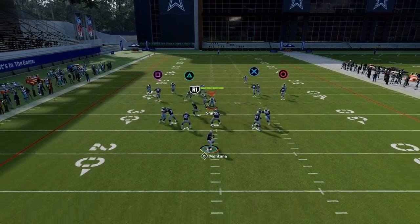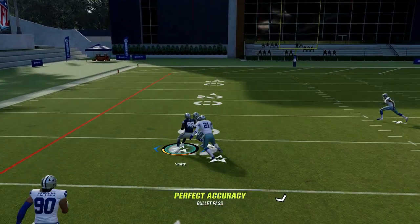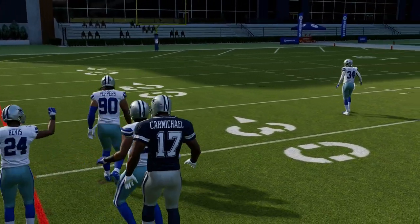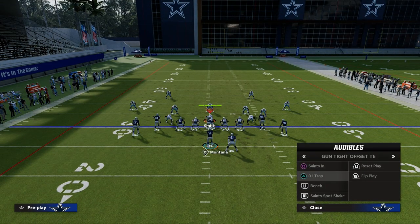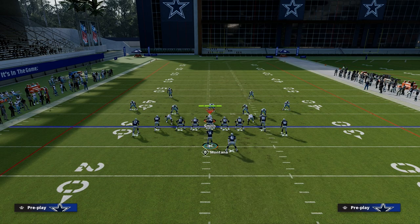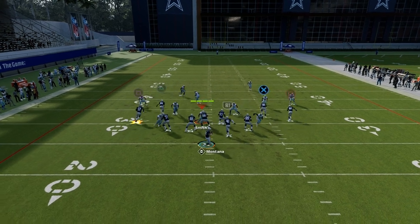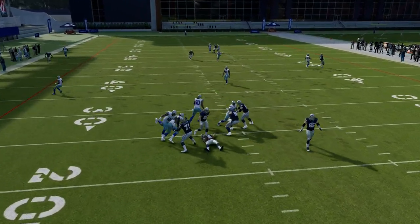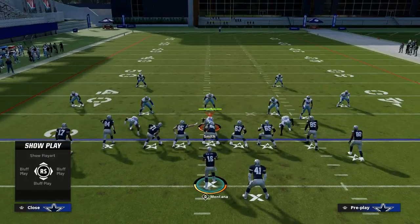What you're going to notice is the main route on this play is this post route, and you're going to see that it just absolutely destroys man coverage to the inside. What's really cool about this post route in particular is that it doesn't give a tell early on in the route that it's going to be a post. It might even look like just a fade streak or something, and that's what makes this play super powerful. He kind of goes out like he's just going to run a streak or a corner, and then he does that sharp cut inside and is able to make that post break.